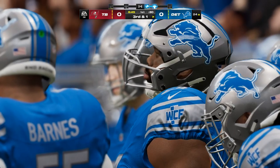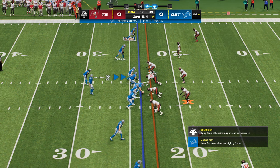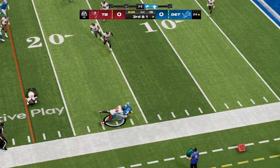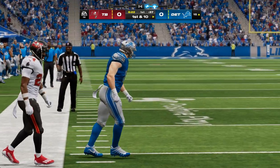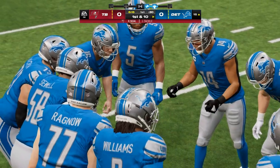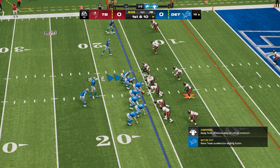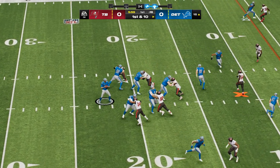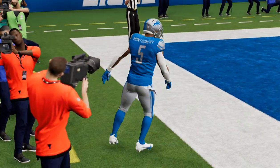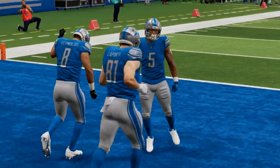They just need one yard to pick up the first down. Goff wants to throw on third and one, he's caught and taken down but he does have first down yardage — that one goes for eight yards. That's already his third completion on the opening drive, and getting him the ball is one of their top priorities. The defense has got to find ways to cover him. He's got his man — it's caught for a Lions touchdown! David Montgomery, a 16-yard touchdown, and the Lions are on the board first.